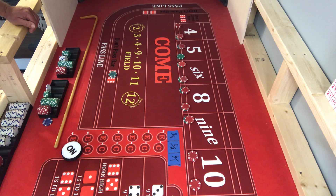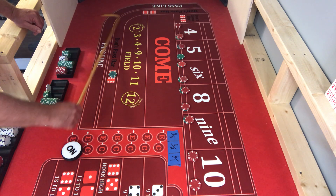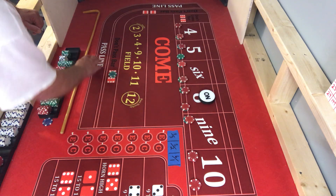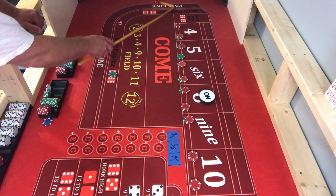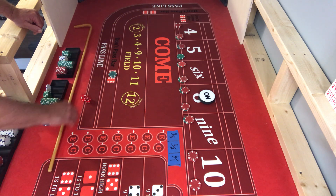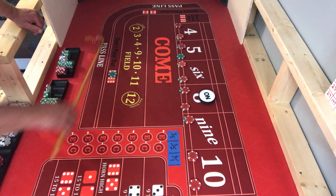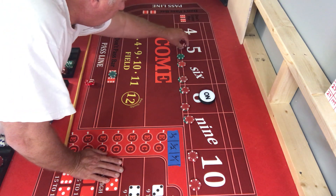We're having a nice roll here — look at our setup there when we started. It's nice when that happens. Going to the eight. There's a three. There is a seven out — there was a bunch of money up there.